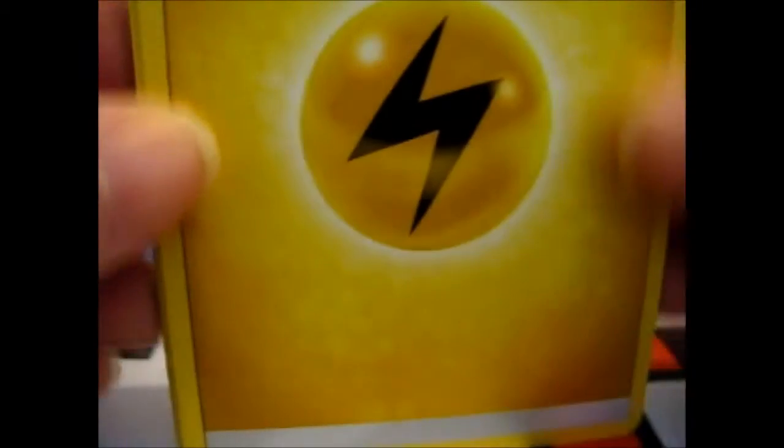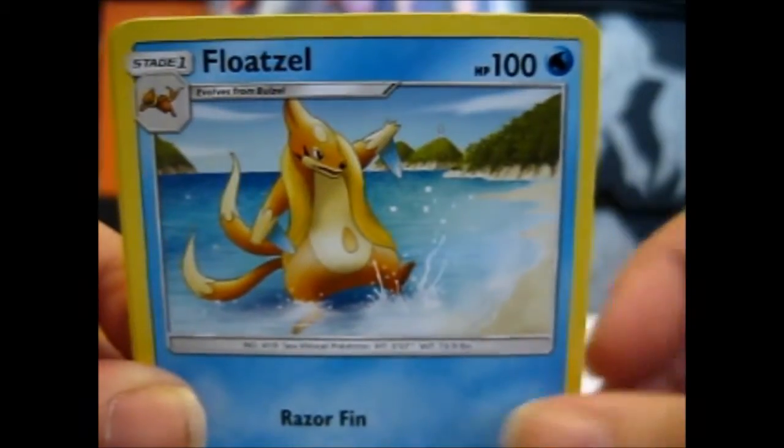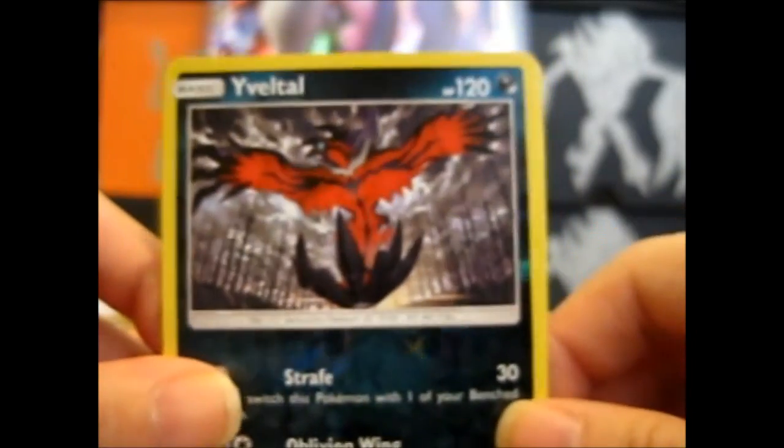Let's start with the Genesect pack. Electric energy, Floatzel, Arbok, Pokemon Breeder, Croconaw, Litleo, Larvesta, Breloom, Tauros, Eeveetwo, and a Palkia. Eeveetwo was the hollow — Palkia is the hollow. There's a hollow in every pack.